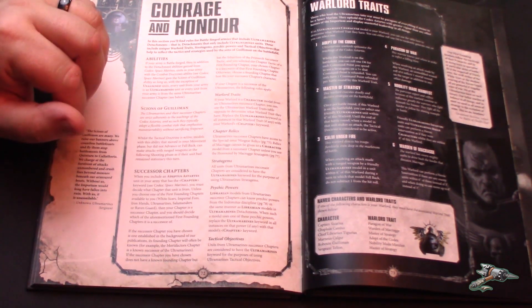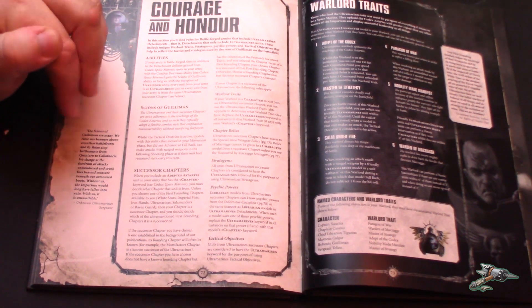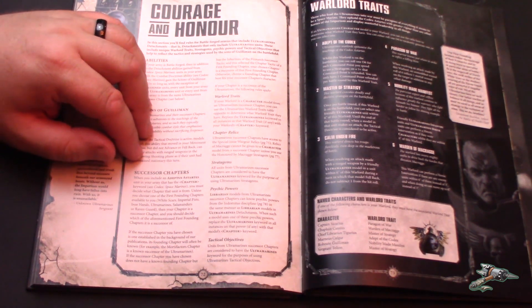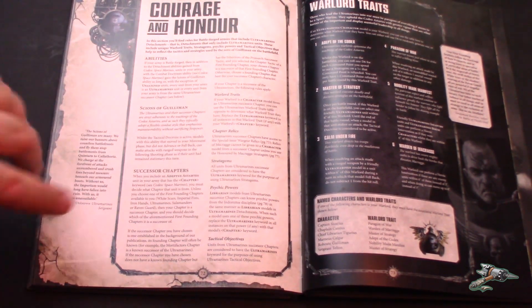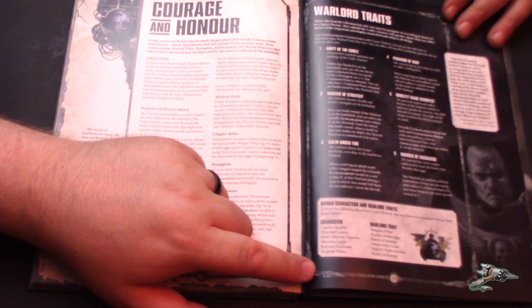Which totally makes sense — he wrote the Codex Astartes, and rewrote it recently after he took over. They've got six Warlord traits with some really good ones, plus a bunch of set ones for specific characters who have to take their designated trait if they're your Warlord.